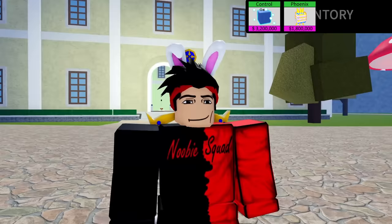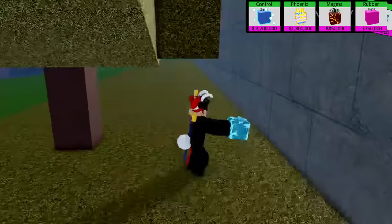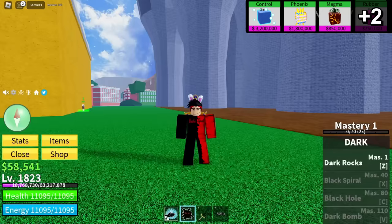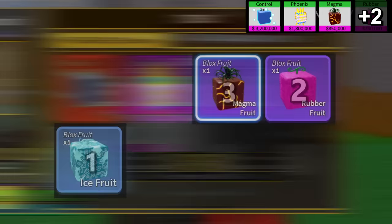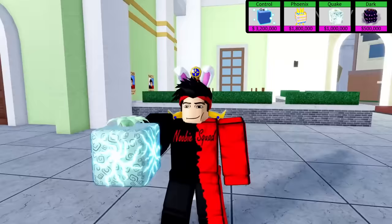I've been searching for four hours and haven't found a single trade, so I'm gonna collect a bunch of fruits to trade up to something better. There's a magma fruit, a rubber fruit, an ice fruit. Now our inventory looks like a mess, but I found a man trading their quake and dark fruits for all my garbage fruits. Now we have the legendary quake fruit.